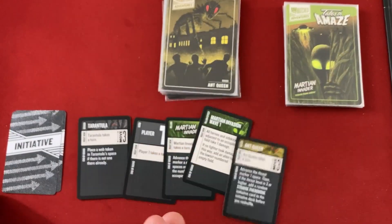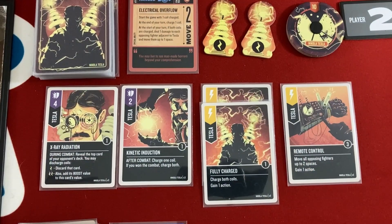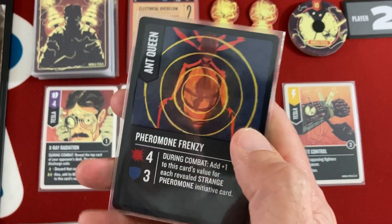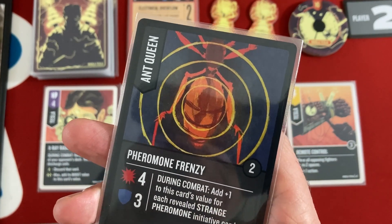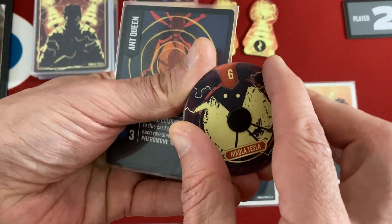The Ant Queen attacks Tesla again. I still don't really want to block — I'd be wasting cards. Four damage, plus one per revealed Strange Pheromone, which is none. They're getting high-value attacks.